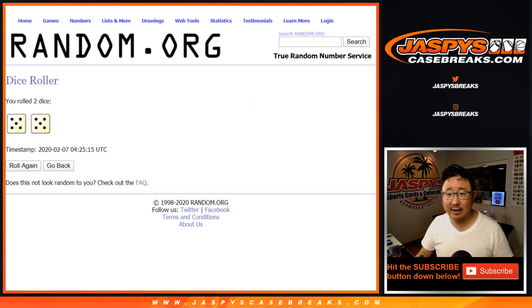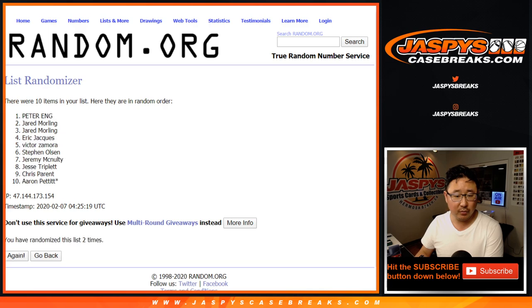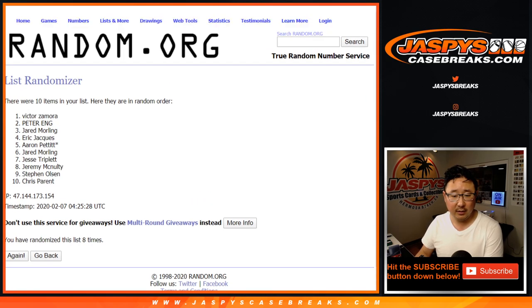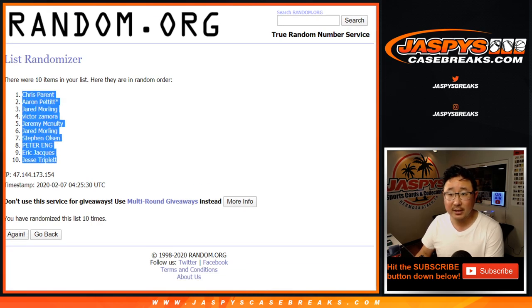Let's roll it, randomize it. Five and a five, ten for each list. One, two, three, four, five, six, seven, eight, nine, and ten. After ten times, Chris down to Jesse.